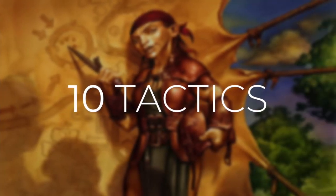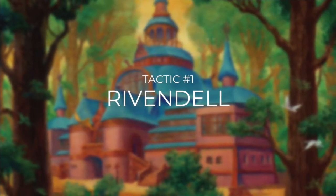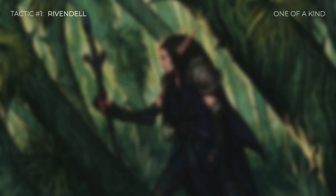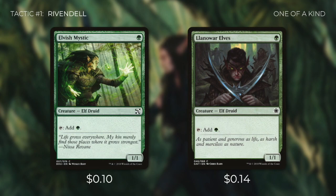As with all Commander's Quarters decks, I'm going to break this deck down into 10 different tactics. Tactic number one: Rivendell. First up there's Arbor Elf, which we can tap to untap target forest. Turn one plays that immediately ramp us are great, and Arbor Elf can be even better because we've got cards that make our forests generate more than one mana. We're also running Elvish Mystic and Llanowar Elves, both of which tap for a green. This deck needs as much ramp as it can get, so turn one plays are huge.